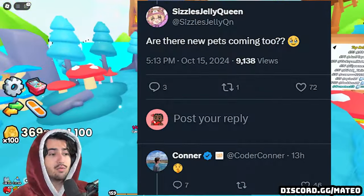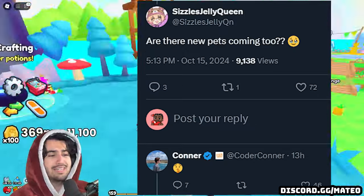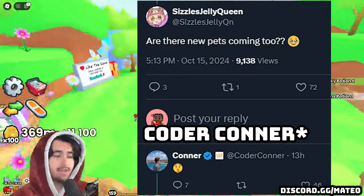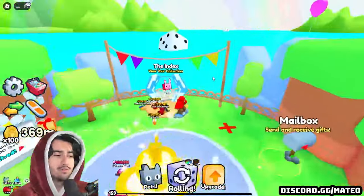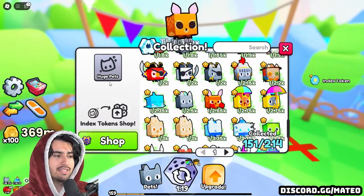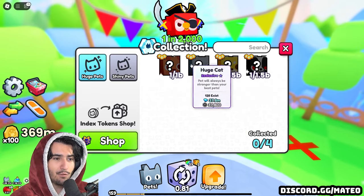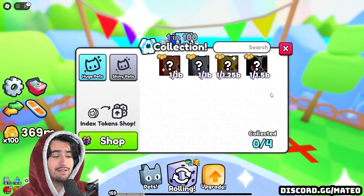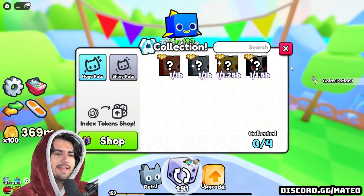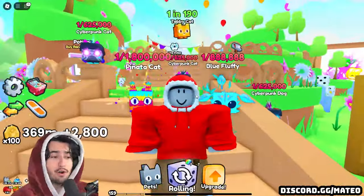Sizzles Jelly Queen also asked Big Games in that tweet whether or not we're going to be getting some new pets. Coder Joey actually responded with a whispering emoji, so we can also assume we're going to be getting some brand new pets, which will be very exciting. Hopefully we get some more huge pets besides just these four that we have. We could potentially even be getting the first Titanic added to the game, but I doubt they would add that just yet.